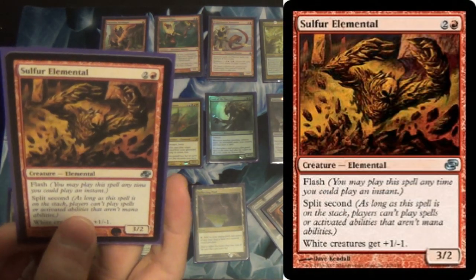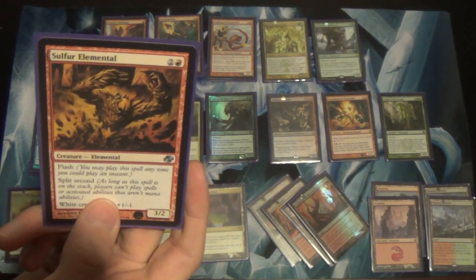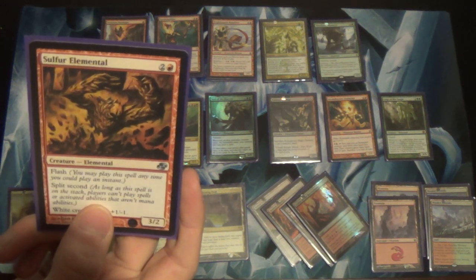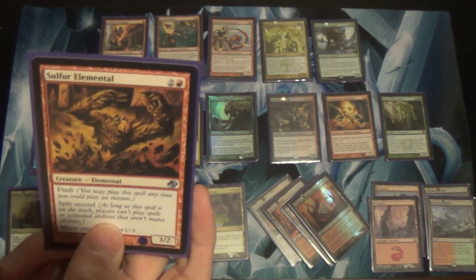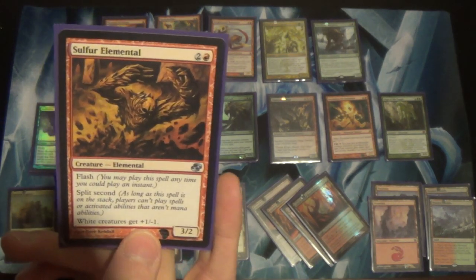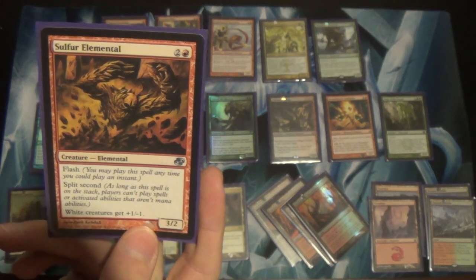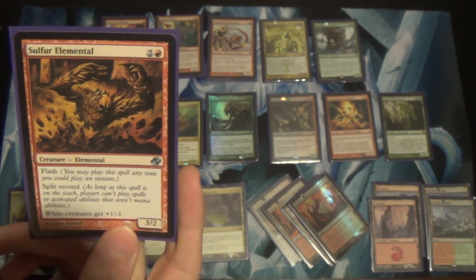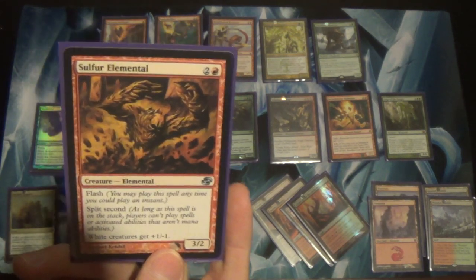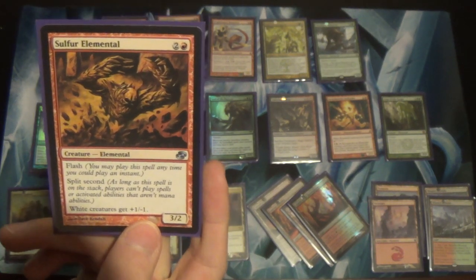Sulfur Elemental: another anti-Soul Sisters, anti-token card. Although beware — once they get a single Anthem like Intangible Virtue or Honor of the Pure, suddenly their creatures are bigger since it says get plus one, minus one. So do watch out for that. But it does have flash and split second, and the flash — just catch them off guard.